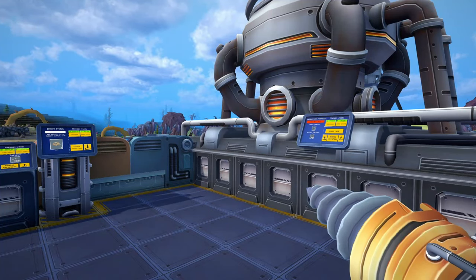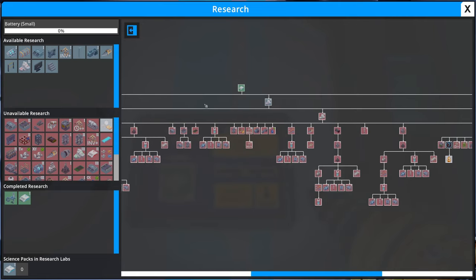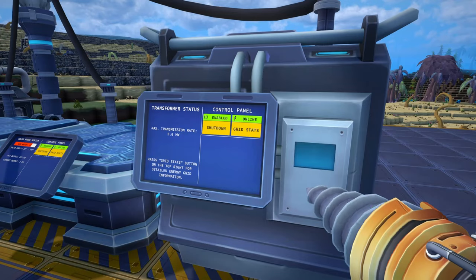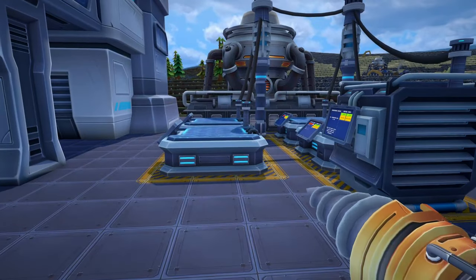Last time we got some rods being made, we got some plates being made, then placed down our research facility which has quite a large tech tree. We also placed down some solar panels, which connect to the transformer, and then the transformer powers this floor right here, which powers everything that is on it.